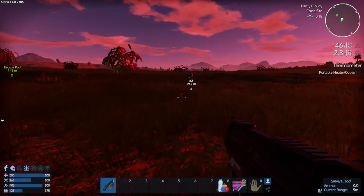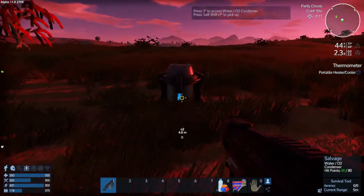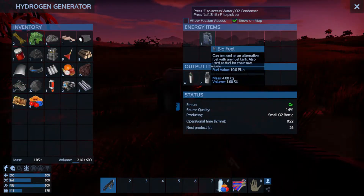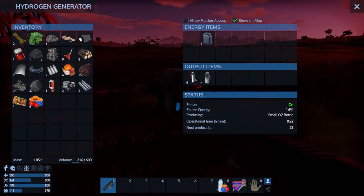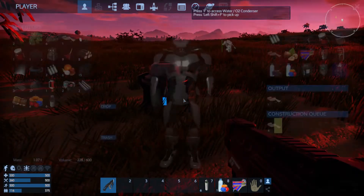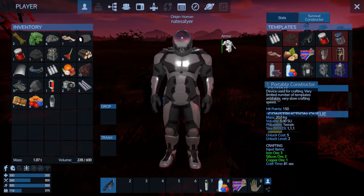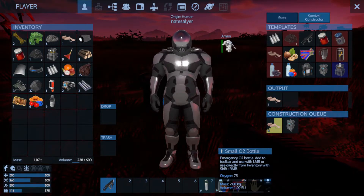Well, I did some journeying, hit level three. I've now come back to my O2 condenser for the oxygen and the water, and set down my portable constructor — made enough space for it.